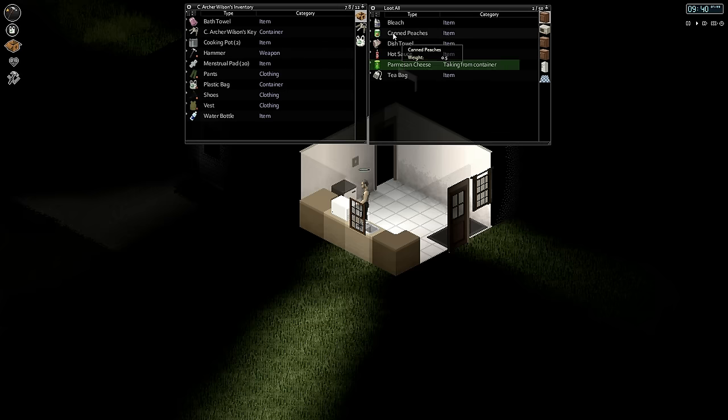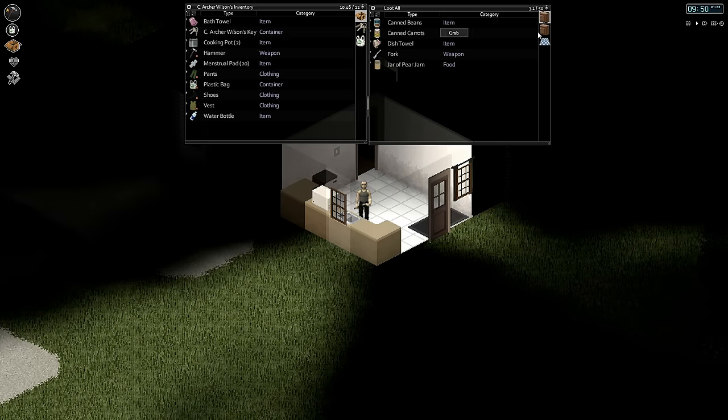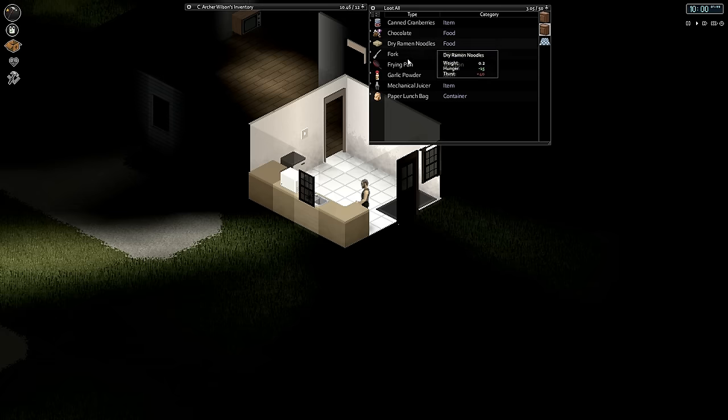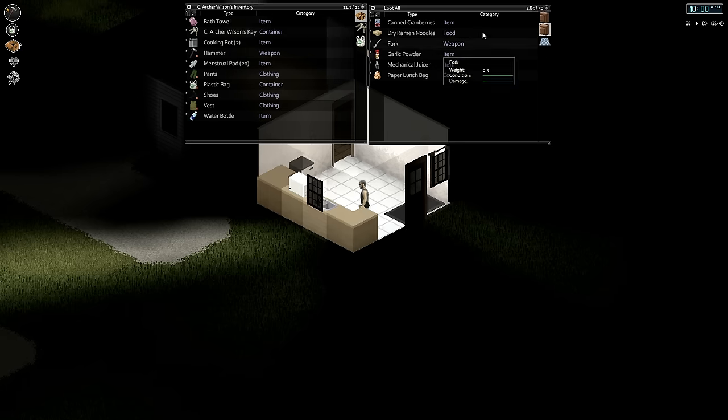Parmesan cheese. Canned peaches. Hot sauce. All of this stuff is new stuff, obviously, from the HydroCraft mod. I'm already starting to run out of space. Frying pan — I will take that. Chocolate I'll take because chocolate's always good to have. We'll leave the rest.